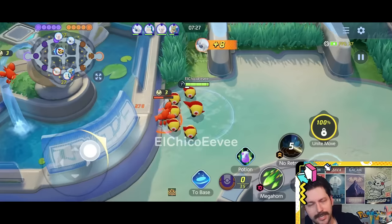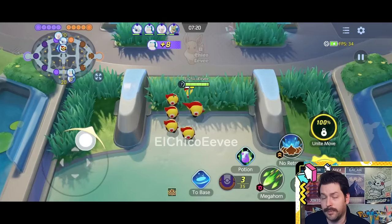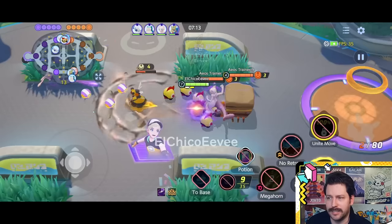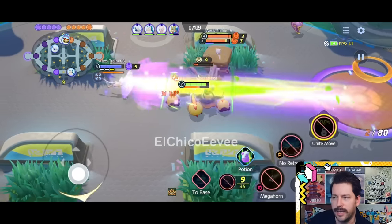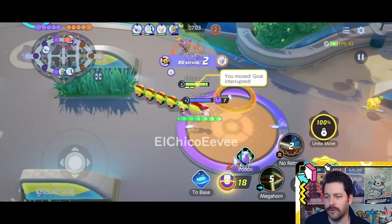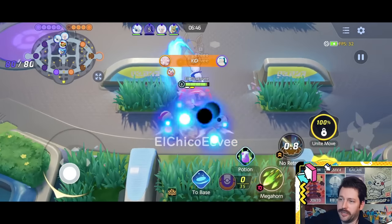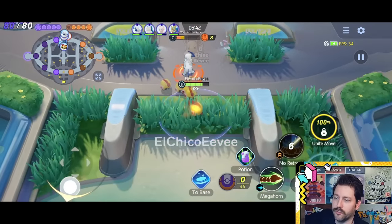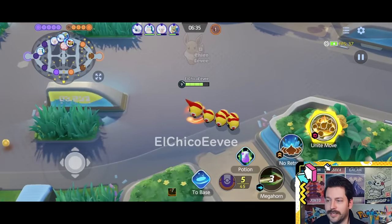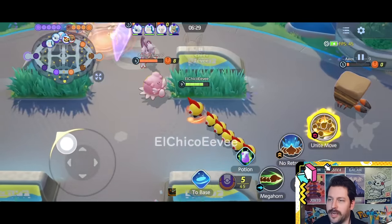On the public test server, this is definitely something I want to test. It does a lot of damage — it scales at 550% of your attack when you're in No Retreat. I think that's the highest scaling I've seen in the entire game; it is so crazy powerful, and you get a nice shield with it. Mega Horn in No Retreat is when I fell in love with this Pokemon for the first time. No Retreat positions you so you can't see certain opponents, but you're able to reposition with Mega Horn and attack the other way, doing absolutely absurd damage.